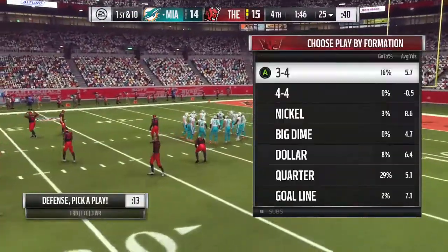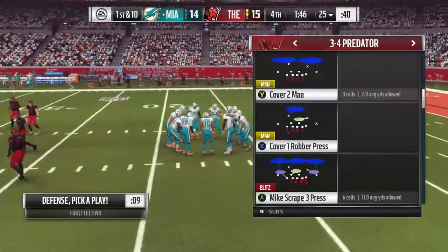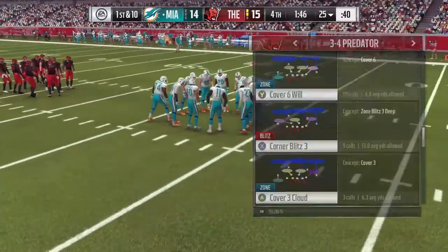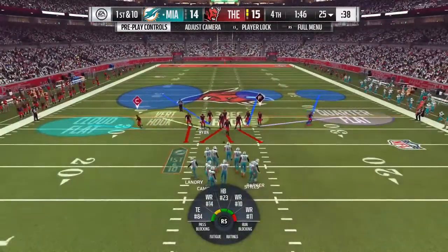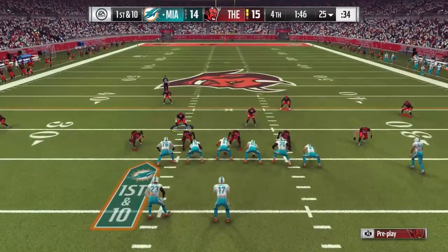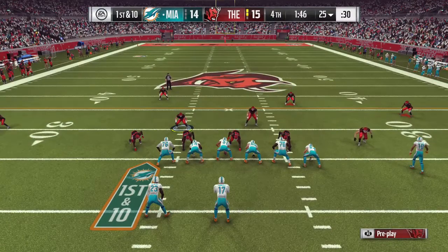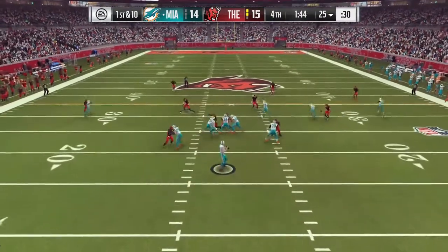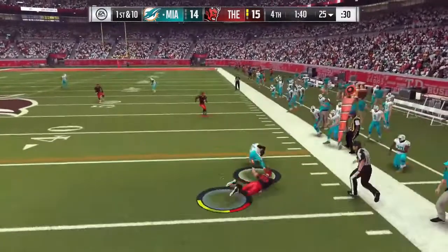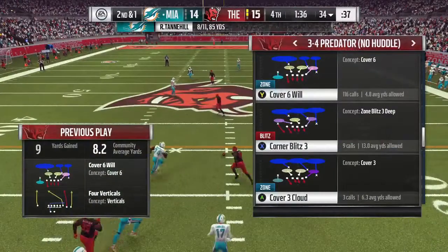They have the ball and I'm on defense. I go into my 3-4 set in a predator formation and pull up a cover six concept. I user the right or left middle linebacker and I'm trying to find someone to stay in coverage. I don't do a great job but I managed to grab his shoelaces with the user and keep them from getting that first down.